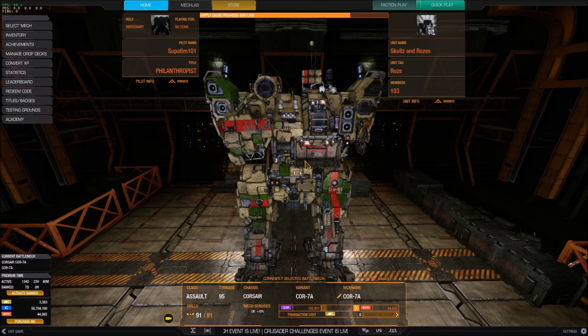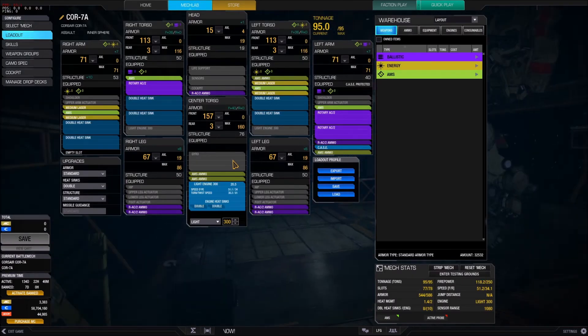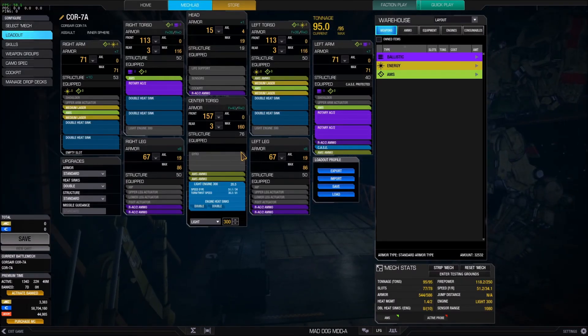What I mean by that is I've already done this build, but I did it with the old skill tree. So I wanted to show you what I put together for this new skill tree on the Corsair 7A. The Corsair 7A is the AMS boat — it's 4 AMS, it runs 3 rotary AC2s and medium lasers. It's a really great mech: it's a tank, it's a damage dealer, and it's an iron dome.